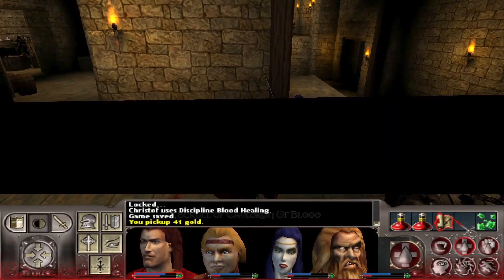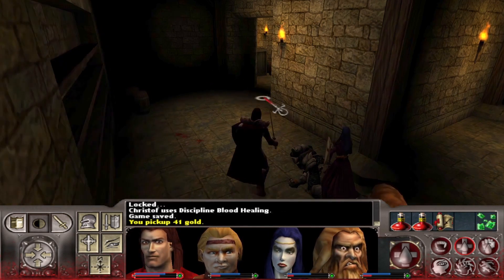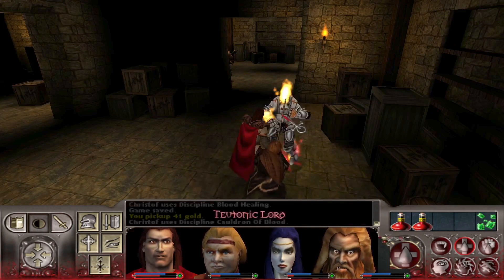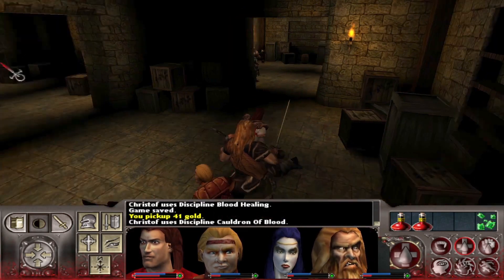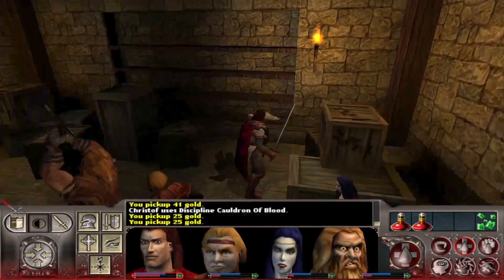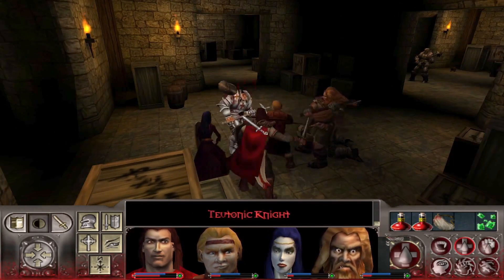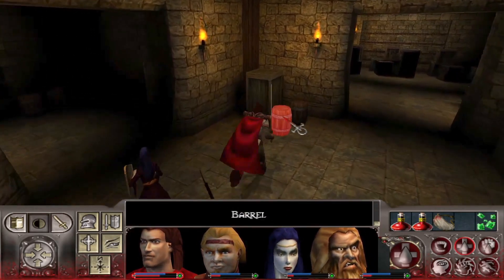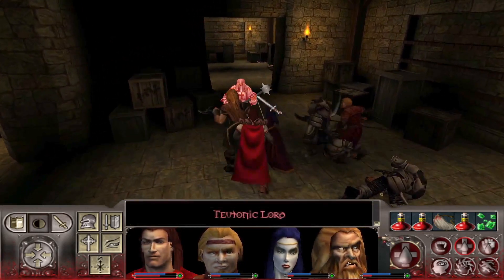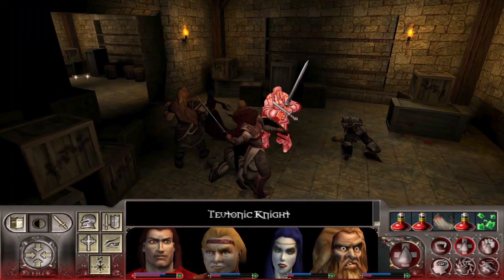Oh, I just thought of something — maybe it's not something you use on the environment; maybe you use it on an enemy. Oh, he's moving. Okay, I can't tell if something changed. Oh, a blood pouch — those are actually pretty handy because I think they're multi-use vitae bottles. Okay, at least we're not completely without blood. We are piecewise finding some.